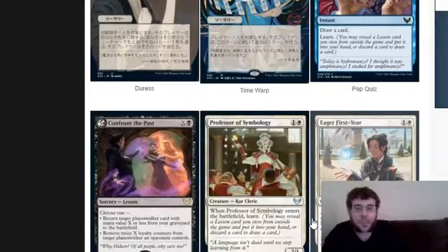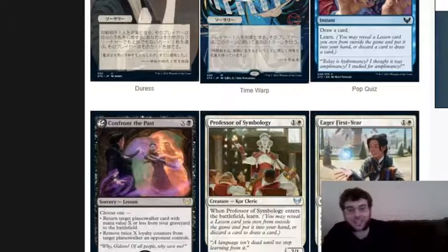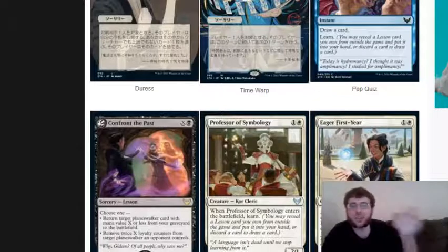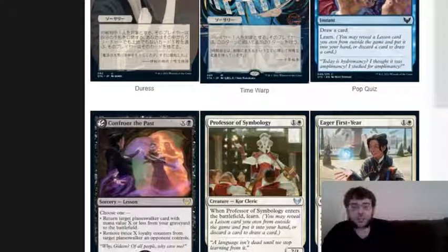Eager First Year is one white, one blue of any color for a 2/2 human wizard with magecraft: when you cast an instant or sorcery, you get plus one, plus one until end of turn. It all depends on what spell you're playing. It could be a lot better or worse than it looks depending on what's available to you. Professor of Symbology - one white, one of any color for a 2/1 core cleric. So there are cores on this plane, and merfolk too - there are actually a lot of species on this plane.